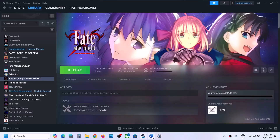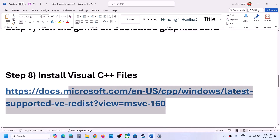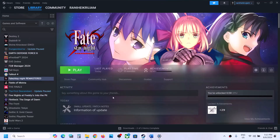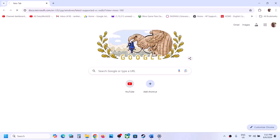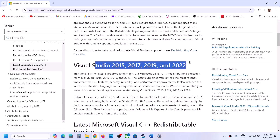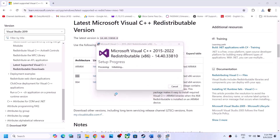Still not working? The next step is to install the Visual C++ files. Copy the link provided in the video description, open it in a browser — it will take you to the Microsoft website. You will see Visual Studio 2015, 2017, 2019, and 2022 redistributables. Download the x86 file and run the exe. If you see the Repair option, click Repair; if you see Install, click Install.